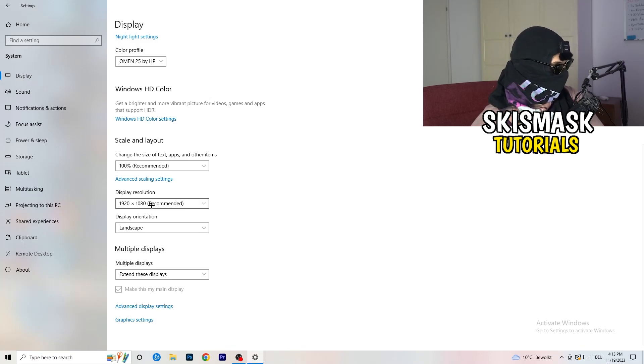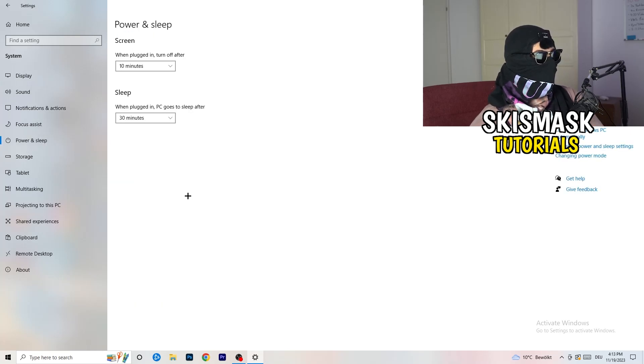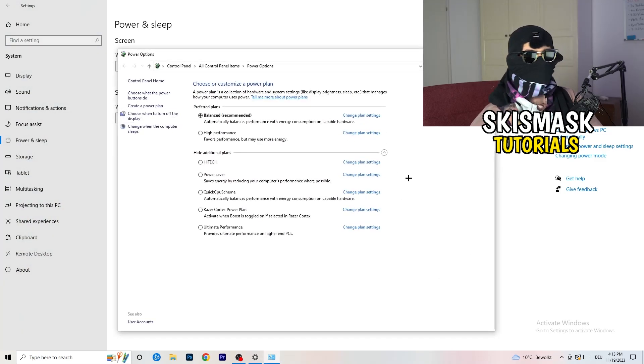Next, go to Power and Sleep. On the right-hand side, click on Additional Power Settings. A tab will pop up — click the little check mark to open additional power plans. It depends on your PC, but check which setting works best. For me it's Balanced, but High Performance or a Quick CPU scheme might work better for you.